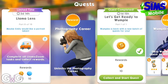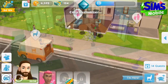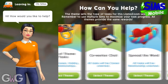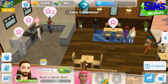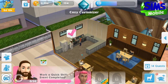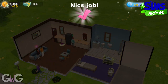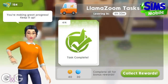Part eight: complete all LlamaZoom tasks and collect rewards. If you're at level 8, part eight is complete for standard events. If you're at level 9 or above you will have LlamaZoom. I'm only level 13 so my LlamaZoom tasks aren't exactly huge at the moment — they're mostly quick events. Make sure you click 'Collect Tasks' and then 'Collect Rewards' to complete it.